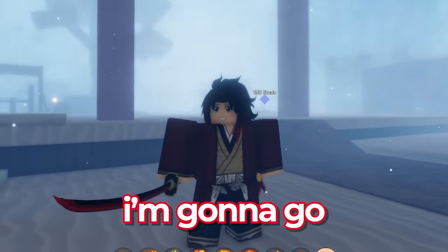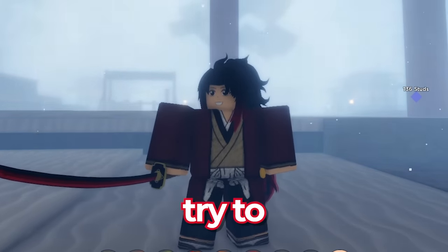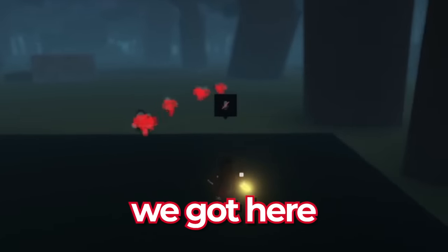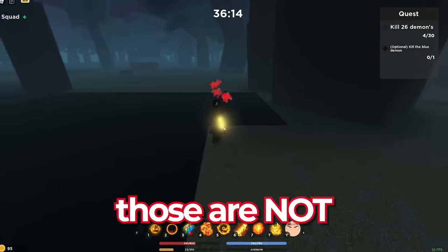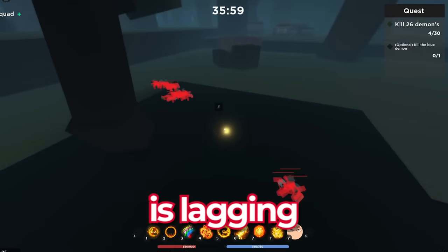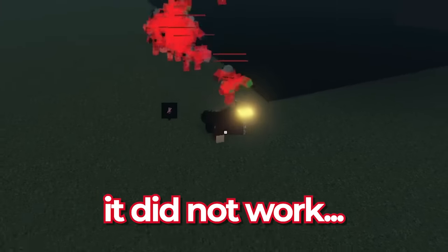First we're gonna take on the Final Selection, then go through each of the bosses - I think I can kill each of them instantly. Then at the end we're gonna try to speedrun the Infinity Castle. Look how many demons we've got here - if you turn around, look at that, there are so many demons down there!